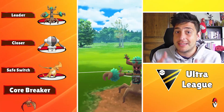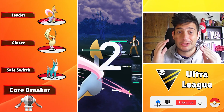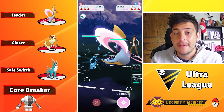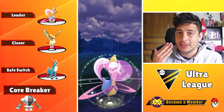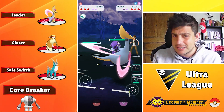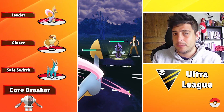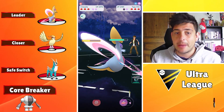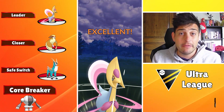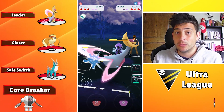Ultra League cannot be played without a Cresselia, so here it is on the next team showcase — up on the lead, while our backline will be formed by a Pidgeot and a Cobalion. You can clearly see here that we are actually using Staraptor on this battle clip, but it doesn't matter — you can always use one of the two because they basically do the same job. They can both wall down the Trevenant matchup, and to be honest I like Staraptor even more, however Pikalytics suggests going with Pidgeot.